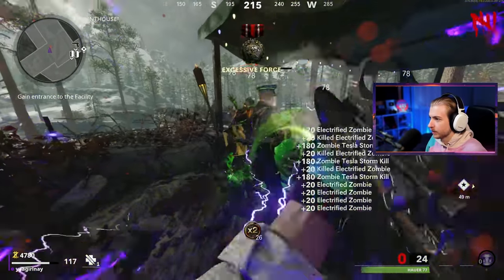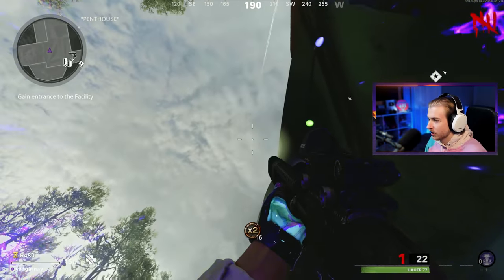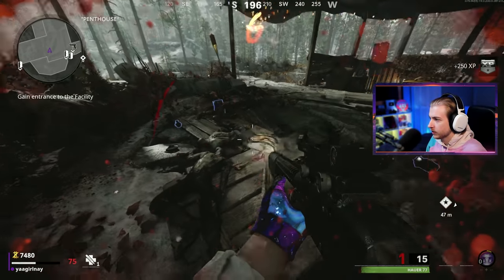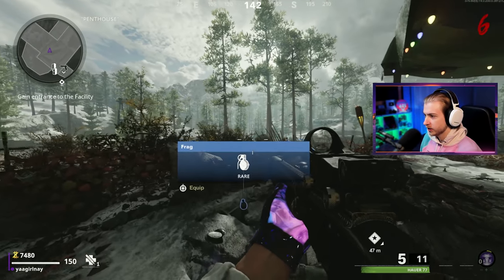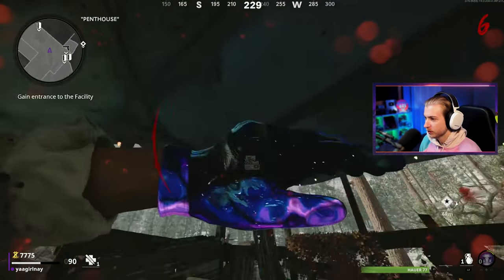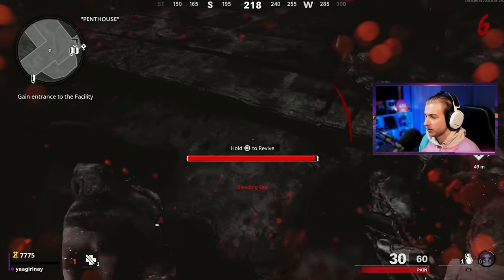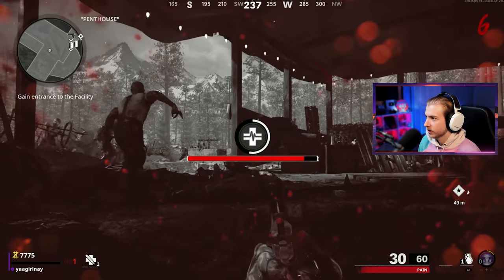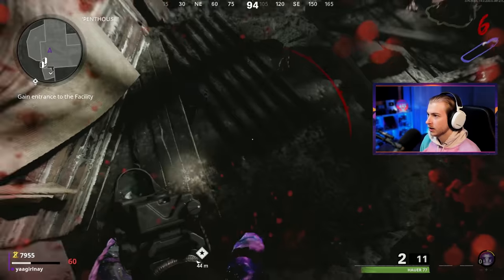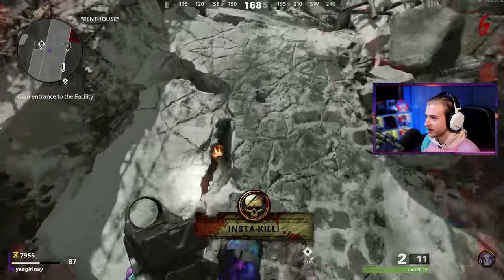This is the biggest mindfuck. This must be what it feels like to be over 80 trying to use the internet. I downed myself. Let's revive. I keep looking at the ground — I keep trying to push my left stick forward. We're playing with eyes on the ground. We have an insta kill though. Let's open this door. I'm starting to get used to it but I don't know how to look left. Please buy a quick revive. We're staying in this. We got that insta kill and didn't kill a single zombie.